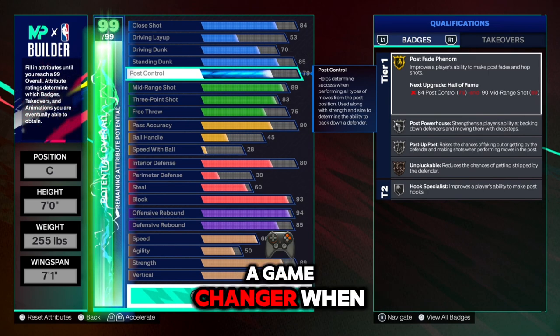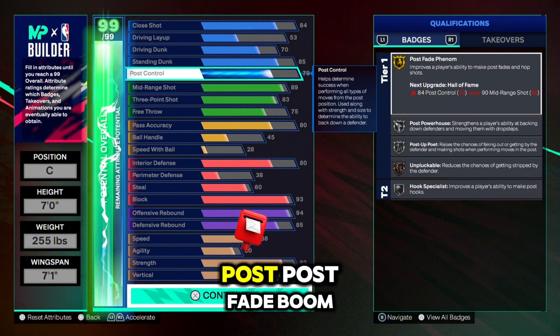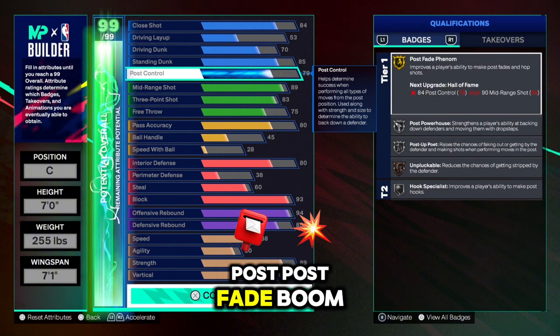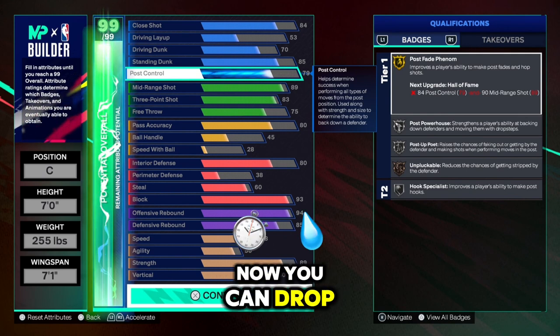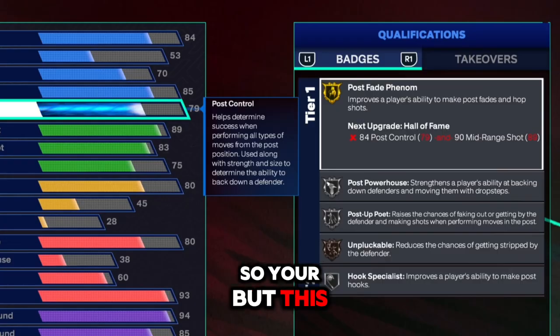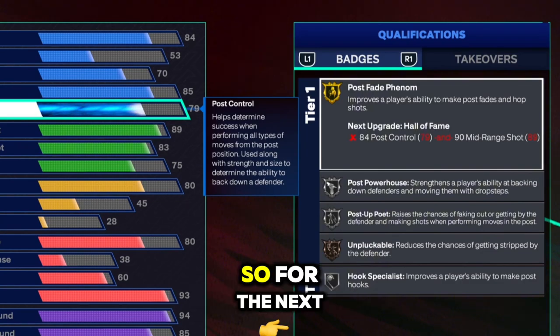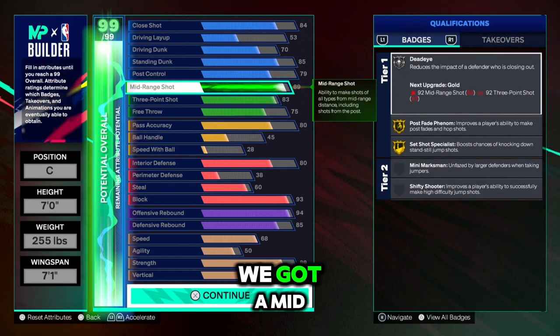When you can't get a bucket and nobody can get a bucket, go into the post — post fade, boom, green, easy. Now you can drop step, you got post moves. This build is very versatile. Now for the next thing — shooting.